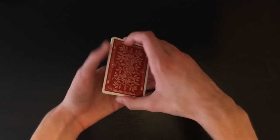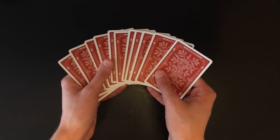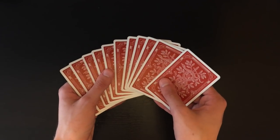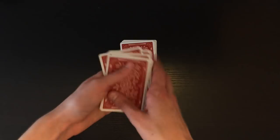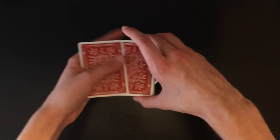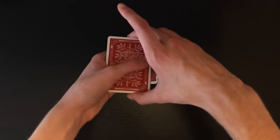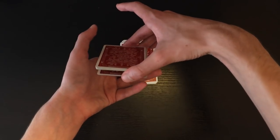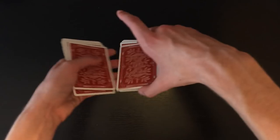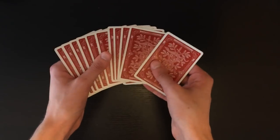Now here's a nice convincer where you can count off that you have 12 cards, because they weren't really sure exactly how many cards you have. You actually have 11 cards in your hand — you're going to be counting the top card twice. You count this off as one, and then as you count off two, you're actually going to load it in the back again and catch it with your thumb. So you go one, load it in the back, two, three, four, five, six, seven, eight, nine, ten, eleven, and then twelve. That card gets counted twice, and now it looks like you have 12 cards.